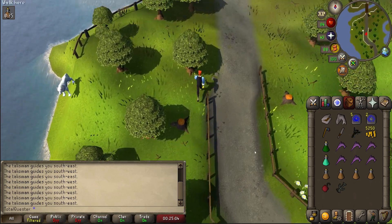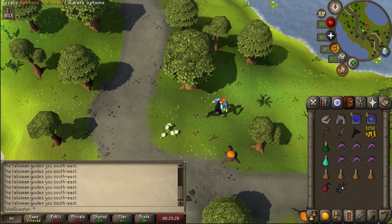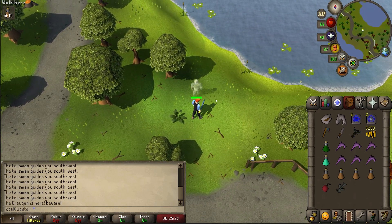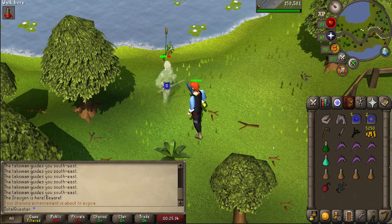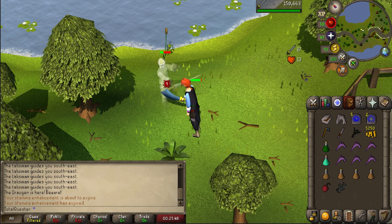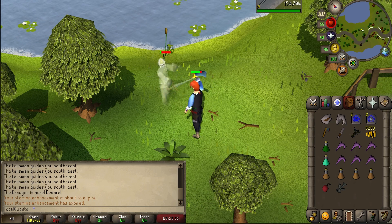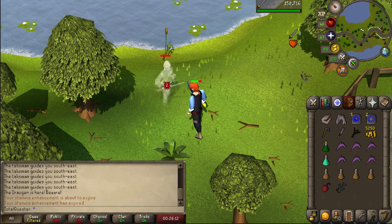Once you locate and are standing on the correct tile, using Locate with the Talisman will see the Draugen jump out and attack you. All you need to do is defeat the Draugen, and once you've done this you'll absorb the Draugen's essence into your Talisman. This next part is just for those who are crafting the lyre, so skip ahead to the next section of the guide using the time codes if you already have yours from killing Lanzig.